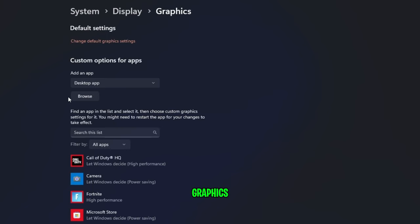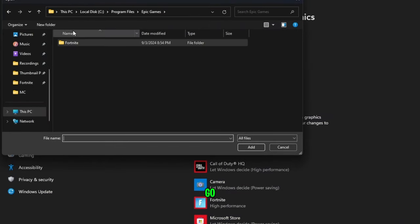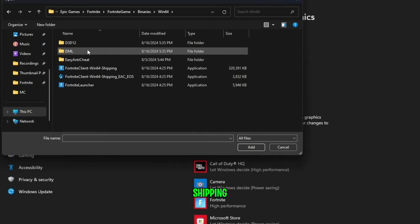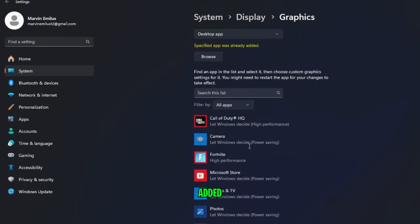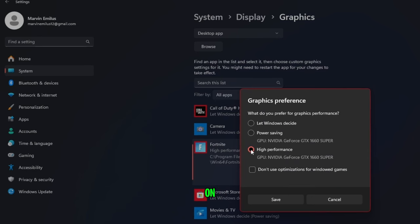Go back to Graphics. Click on the Browse button and go to the install location of your game. Go over to Binaries, Win64, and in there you'll find FortniteClient-Win64-Shipping.exe. Click on it and then click Add. Find Fortnite in your list, click on it, go to Options, click on High Performance, and then click Save.